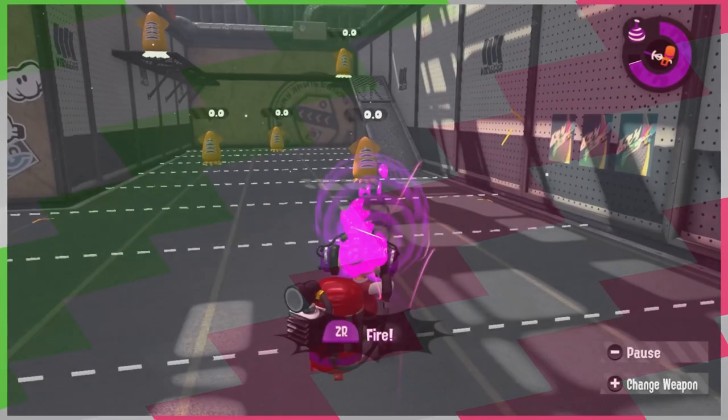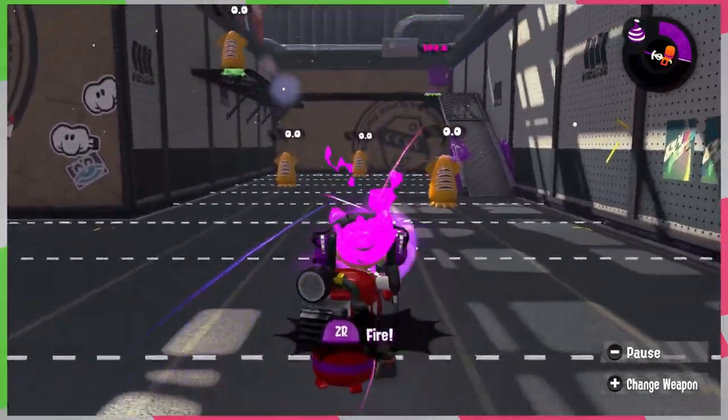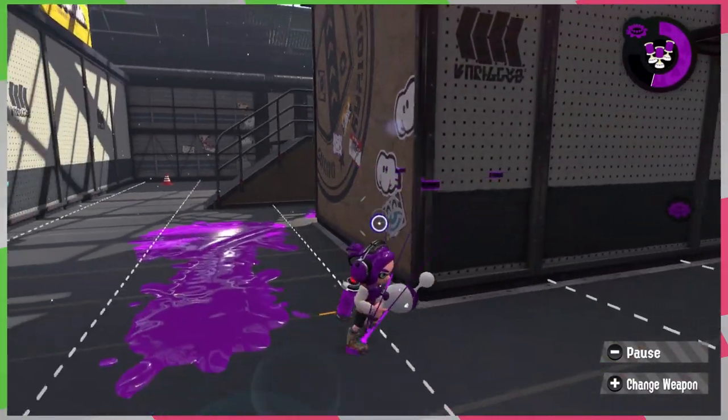For Tower Control, you'll mostly be focusing on the tower itself, so a good special to use is the Stingray. If you shoot it directly at the tower, no one will try to get on because they'll just get splatted. For a sub-weapon, ink mines used to be perfect in the first game — they would explode and splat people in one hit. In Splatoon 2 they don't do as much damage, but they do activate point sensors upon detonation. Point sensors reveal the location of enemy players to your entire team. I feel like they're really underrated, but I love them. Pair them with bombs, place one on a tower, and when someone decides to ride it, they'll get damaged, their location will be revealed, and they'll run away.